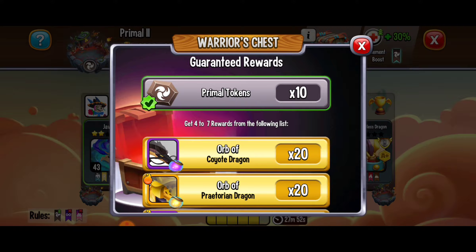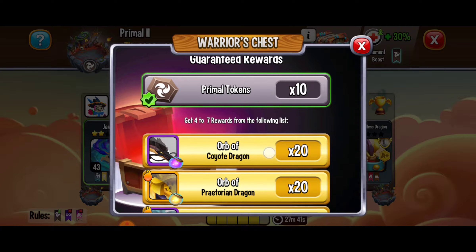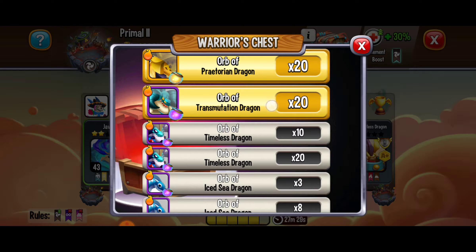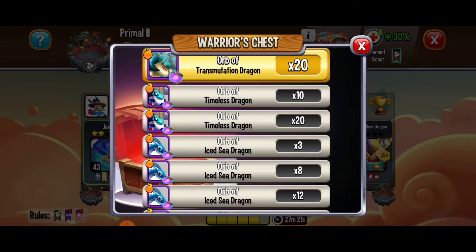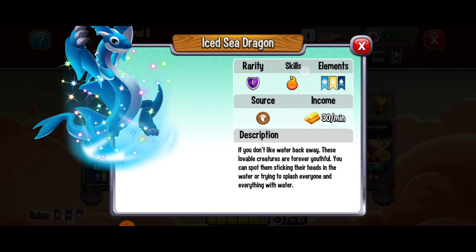Those badges go right up here and this is one of the ways you can get some of these skilled dragons. In the warrior's chest you have guaranteed rewards which are primal tokens — super great for habitats — and you can also get four to seven rewards from the following list: coyote orbs and skilled dragon orbs. There are praetorian dragon orbs, transmutation dragon orbs — 20 of those skilled orbs — then the timeless dragon, another skilled dragon. There's also the icy dragon, another dragon with skills.